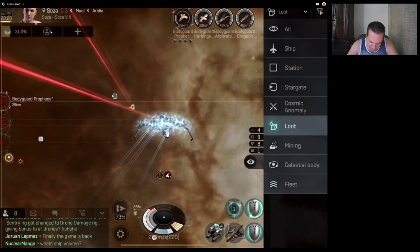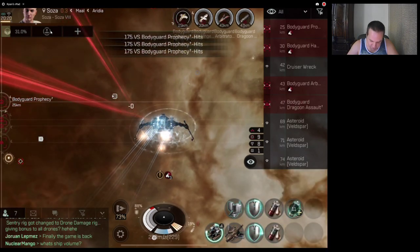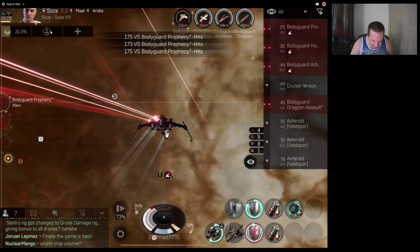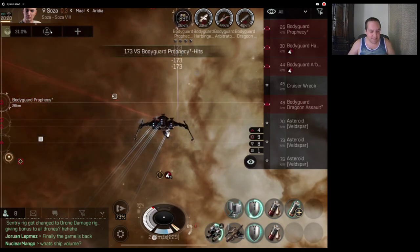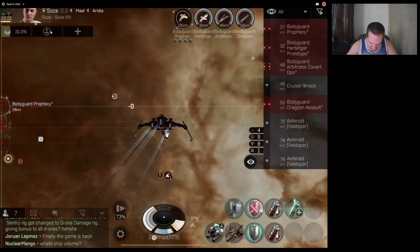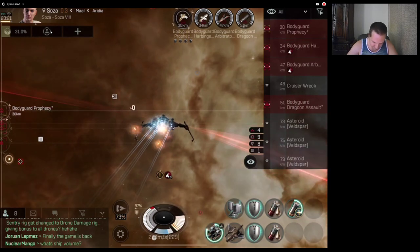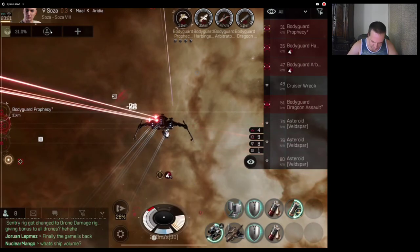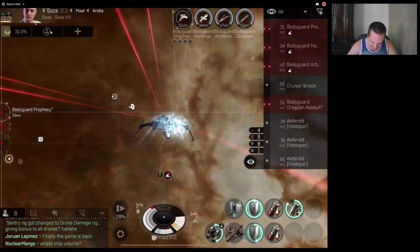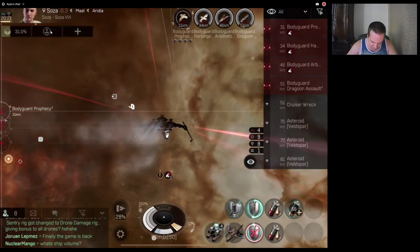Let's look at our loot — we got one cruiser wreck to pick up. Normally after this wave's done they're so far away that we can collect all our loot while the wave is going. So this is an easy Caracal fit for you guys to use. Look at my capacitor — it's so low. I have to turn off my shield booster. And we went out of range — I wasn't paying attention. Let's just slow it down. They're putting out a lot of damage, so while our capacitor battery is gone we should boost all our damage.